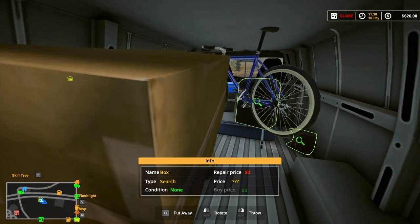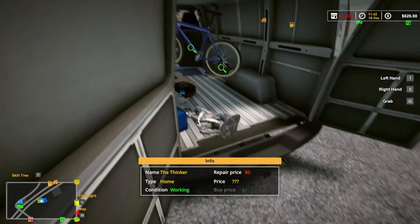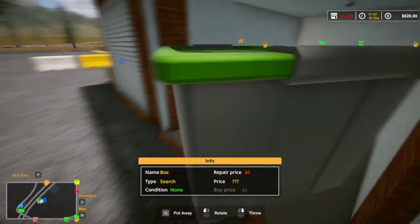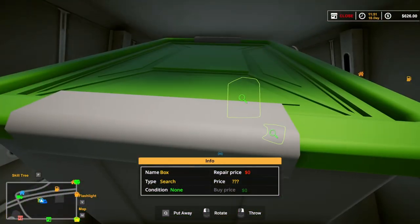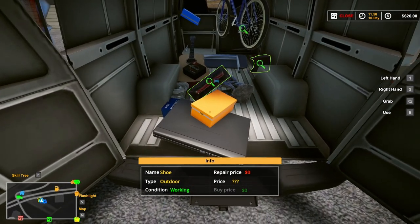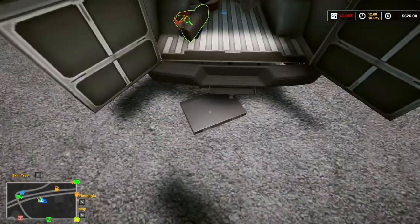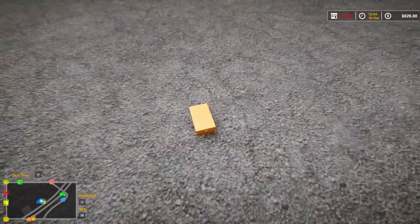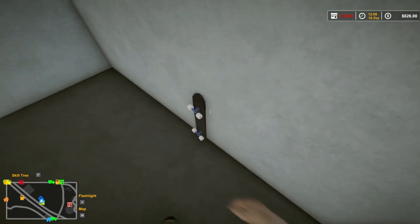Jam it in there. Open it up - oh shoot, wrong button. See what we got. What's that? The Thinker! Maybe that'll be worth a ton of money or something. Looks like we got a DVD player - well, DVD players seem to be fairly valuable in the game. Oh shoot, I grabbed the wrong thing and dragged everything else out. Well, that's not going to help it get any more fixed, throwing it around. Wait a minute - more shoes! The shoes seem to be fairly valuable and they sell pretty good, so not complaining. And a skateboard.